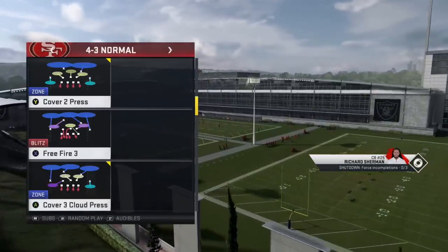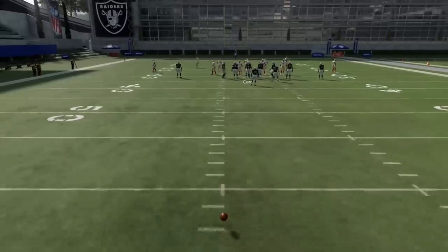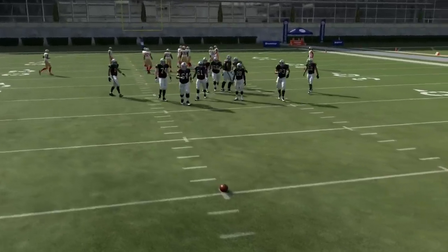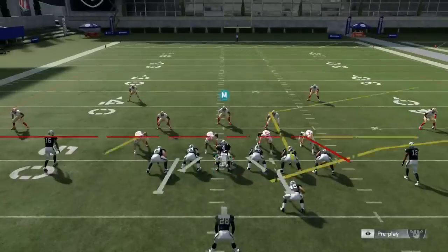The way I like to start this off is I put the ball so that my tight end is on the wide side of the field. So if I'm on the left hash, I want to make sure the tight end is on the right, and if I'm on the right hash I want to make sure I'm flipping the formation so that the tight end is on the left.